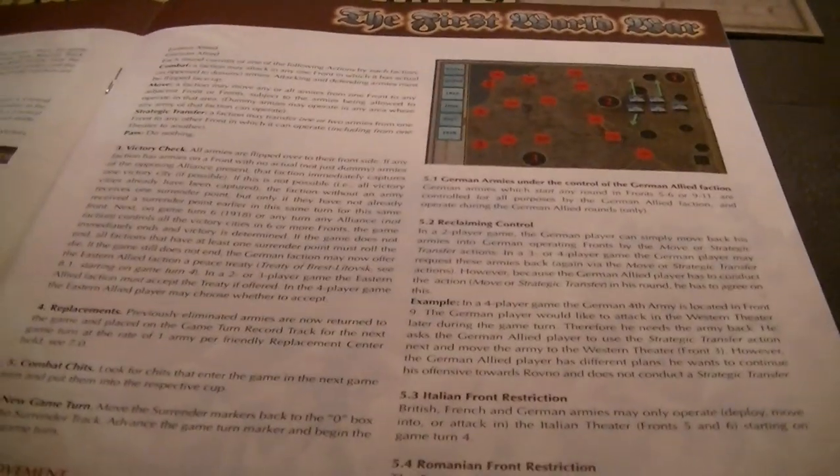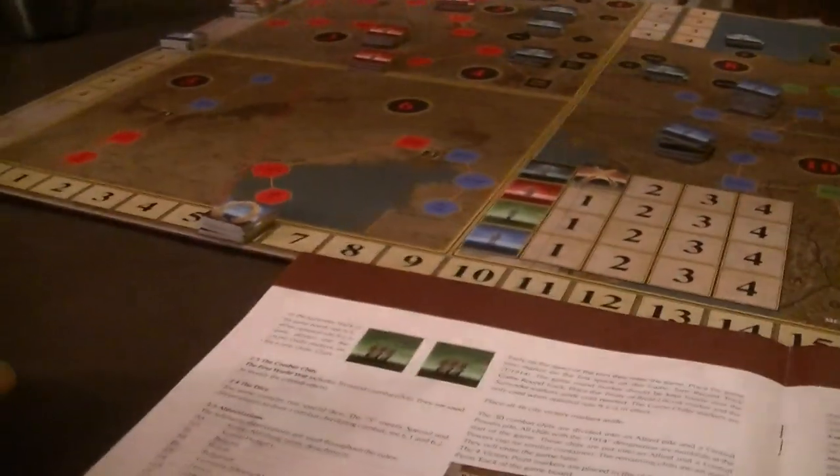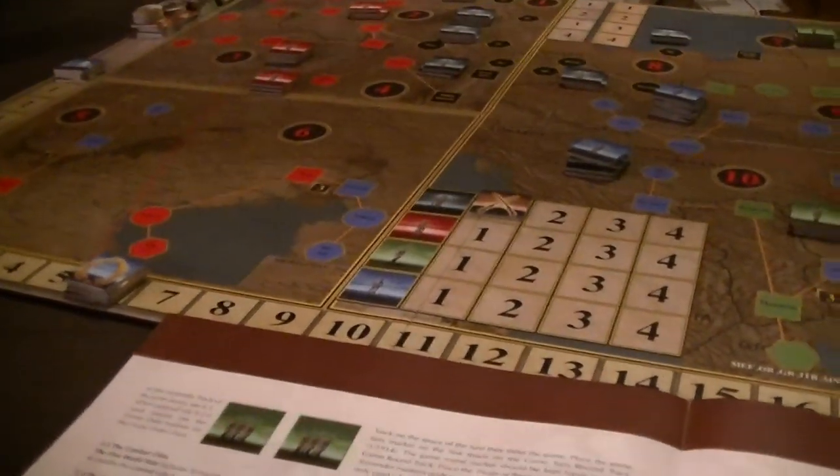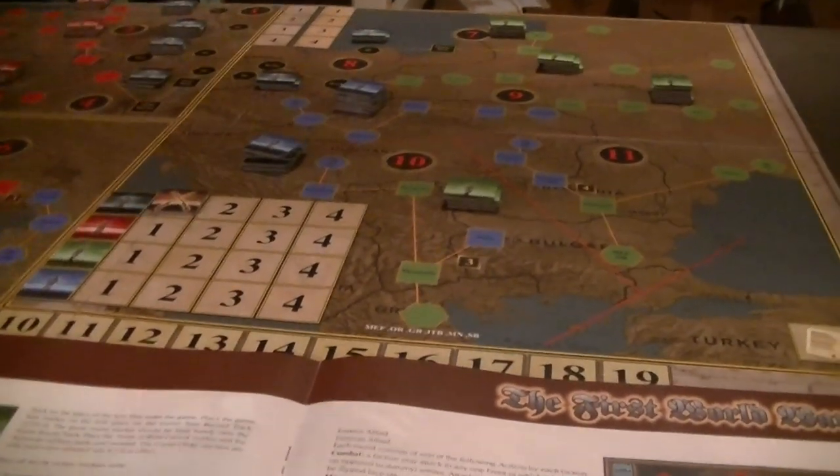Then you get combat chits thrown into the cup for the next turn — any that are exposed for that turn — and then you move all surrender markers back to zero. The modifiers you get to the surrender on one turn don't carry over to the next turn. Your will is all good again.